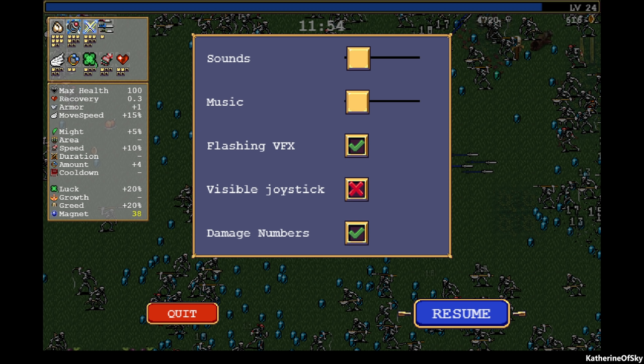Greetings and welcome back to Vampire Survivors. I'm Catherine of Skye. I didn't intend to record another episode, but I noticed today there was an update. The visuals of the forest have changed a tiny bit — there are little alcoves, actual trees instead of just pathways, and a couple of little gardens. Remember I said the knife was my least favorite item?